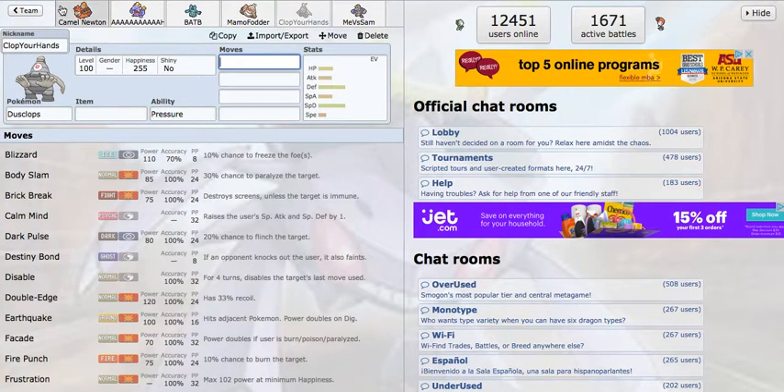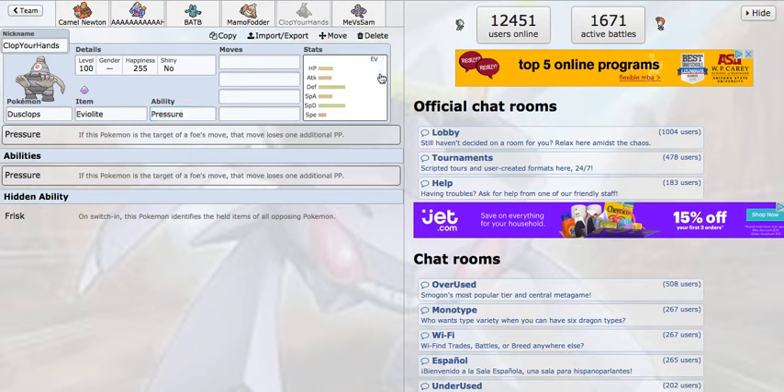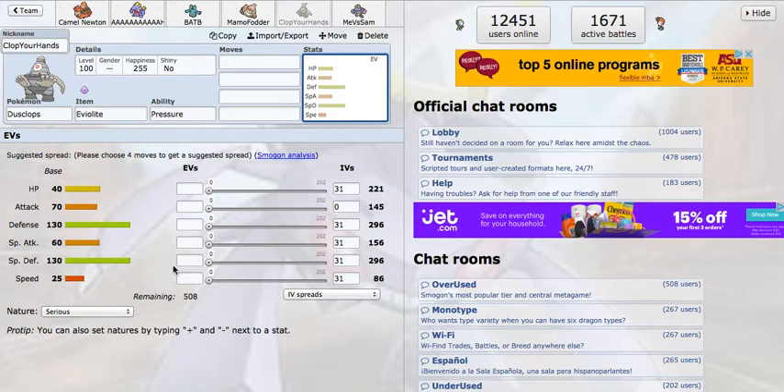Dusclops is my spin blocker for Roserade, basically. And it gets Trick Room — that's kind of what I wanted. I wanted Cofagrigus in RU and then Cinccino in this tier, but I got sniped on Cofagrigus round one. So I decided to go with Dusclops. This thing's kind of passive, but with an Eviolite, it's so fat. 40 HP doesn't matter because you've got 130 and 130 in both defenses. If it's a neutral hit, it's probably going to do nothing — and I really like Dusclops for that reason.